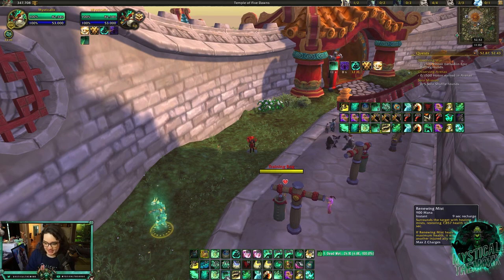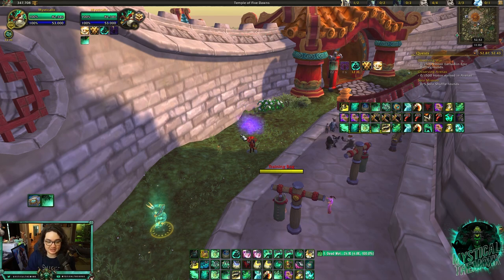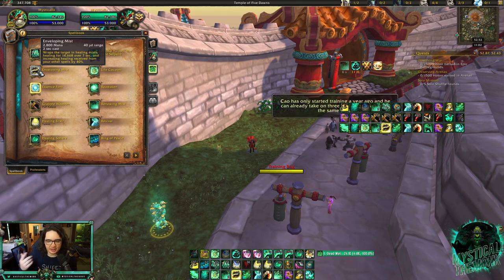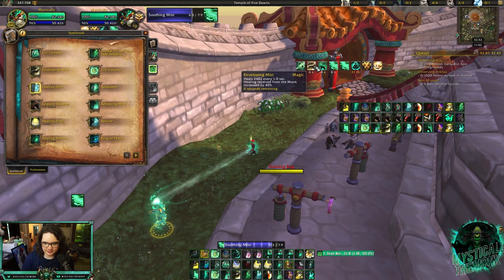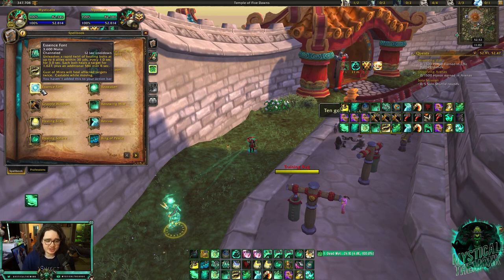Renewing Mist is another important spell — it's a HoT that does decent healing, but you need to always have it going and always have it recharging. Put it on as many people as possible and use Vivify for cleave and single-target healing. Enveloping Mist is your best HoT and best heal — it's a HoT that also increases the healing your teammate takes from you by 40%. When teams are spam-purging you it's brutal if you can't get Enveloping Mist out. Essence Font is rarely used in arena — it does give double Mastery which is decent but it's a lot of mana.